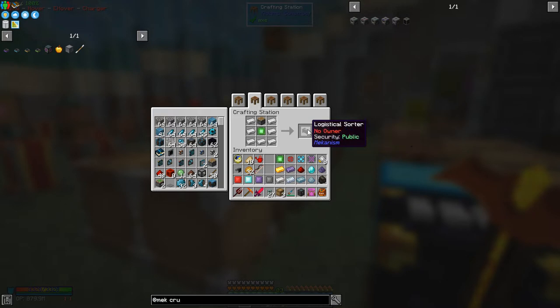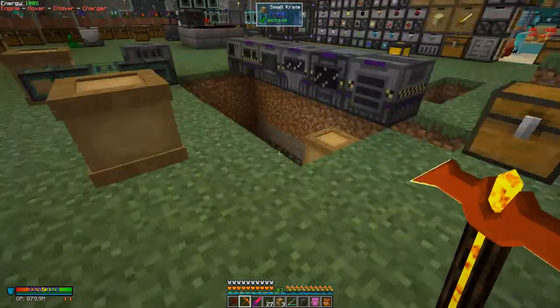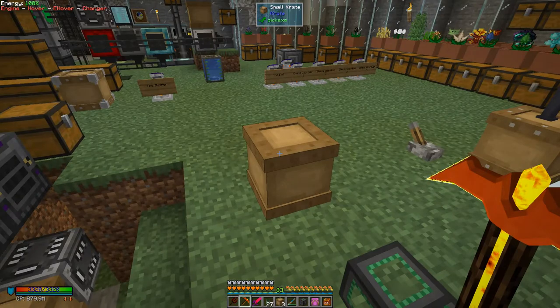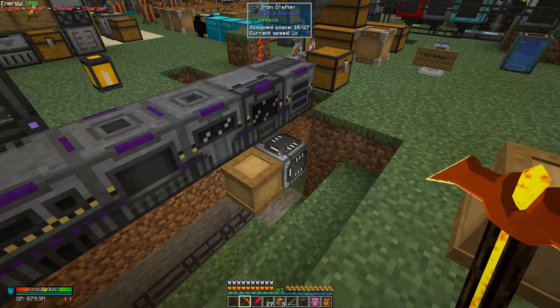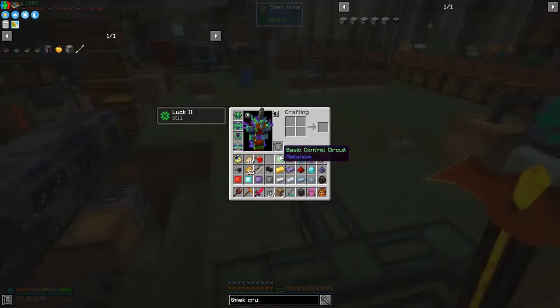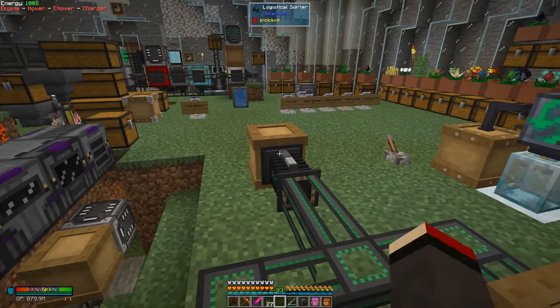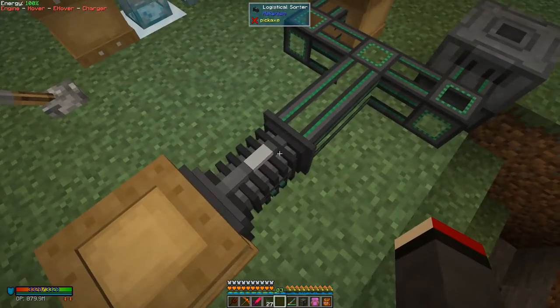We need several things: some logistics transport, which are basically item pipes, and we need a logistics sorter, that's pretty important. On an inventory — it has to be an inventory by the way; the iron crafter or the crafters from Extra Storage or Refined Storage aren't inventories, they're just output ports basically. We take this logistics sorter and put it on in the direction we want items to come out.